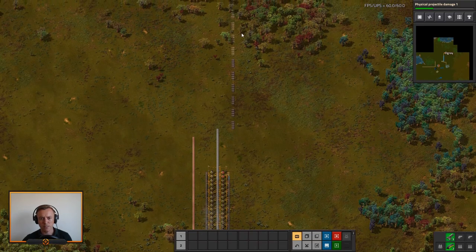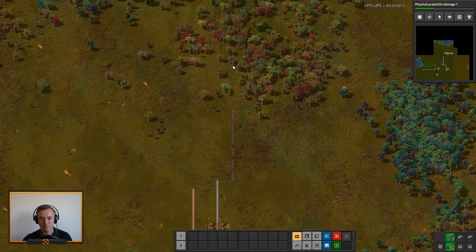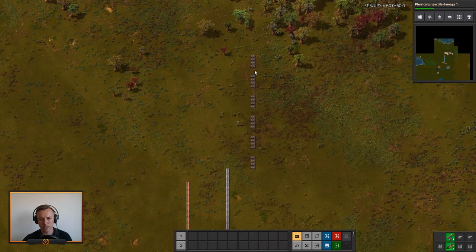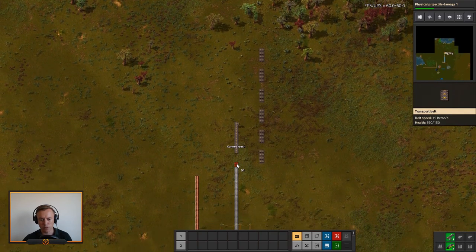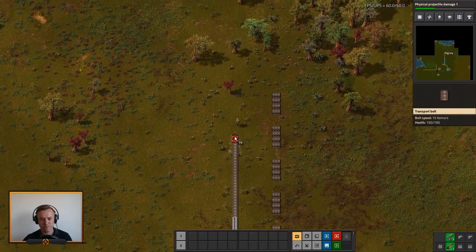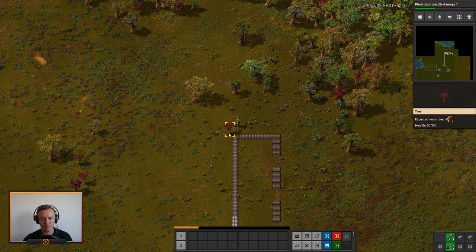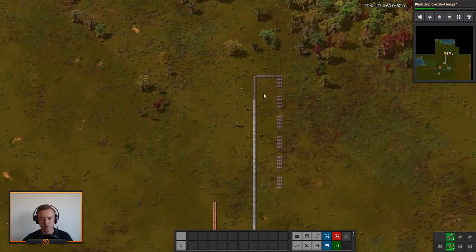We don't have to worry about it. Ten might also be overkill for this. Let's try this — let's do one, two — let's do it like this and get iron up here. This should give us enough room for what I want to build, and if everything else fails we can always add landfill for the lake. I think that'll be completely fine. That's iron.